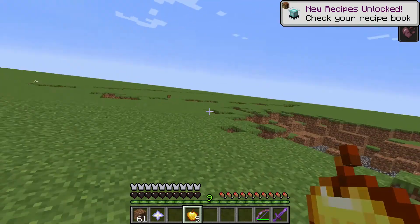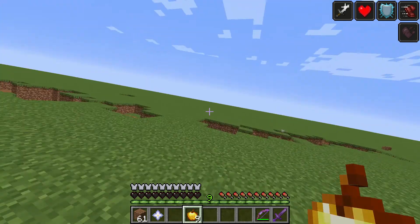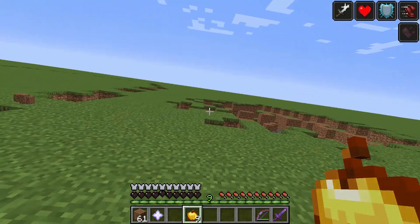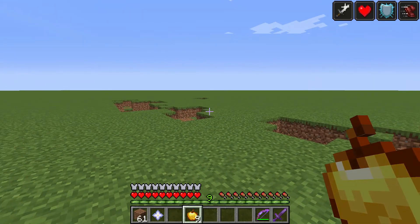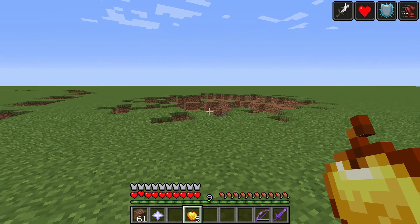There you go, that's how you kill the wither. As you can see, he does make a bit of a mess, but we were able to outlast him. And that's how it's done. We'll just wait here until that wither effect is gone — there you go, you survived, full health, no problems. Thanks for watching, and good luck on your wither fight.